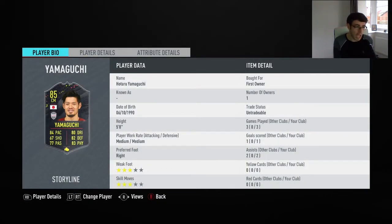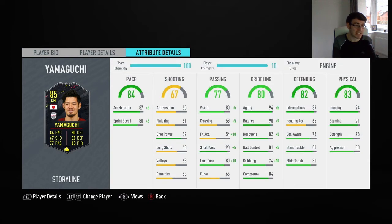I picked the Japan player because I'm a fan of Japan and I love Japanese football — that's basically why I took him. In the three games I played with him, he scored me one goal and got me two assists. He also has 3-star weak foot and 3-star skill moves. His main stats are 90 short passing, 90 balance, 94 agility, and 88 stand tackle, with the Engine chemistry style applied.